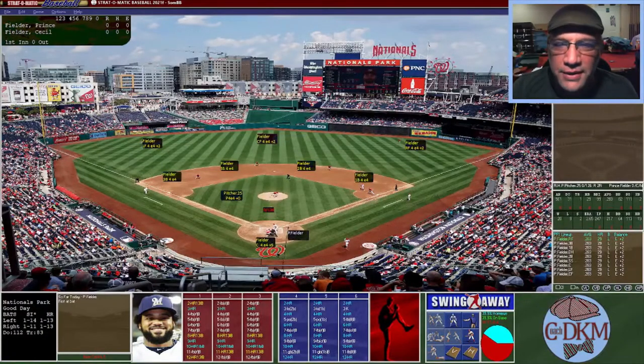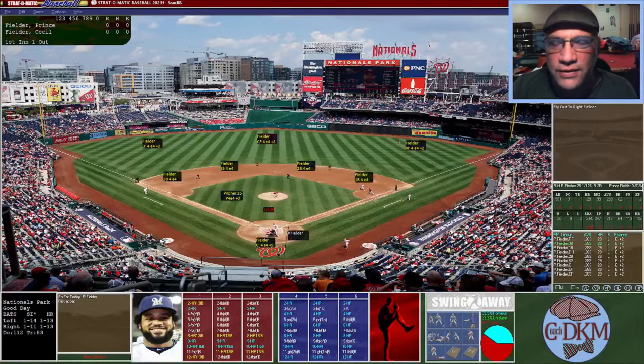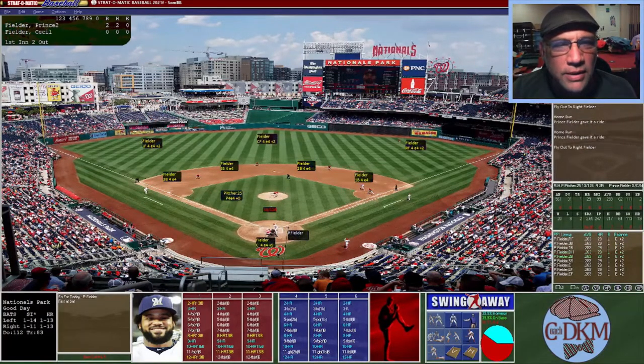Prince Fielder is up to bat first. Here's the pitch — he hits one to right field, that's going to be an out. He takes this one to center field, going going and gone — dead center for Prince Fielder. Here's another shot, into the right field stands for home run number two. He takes another one to right field — hits the fence, that'll be a second out. Now he hits a shot into the bullpen, that'll be his third home run.